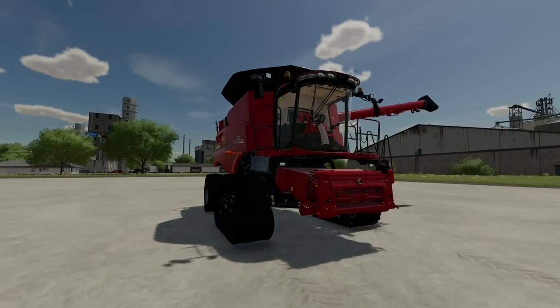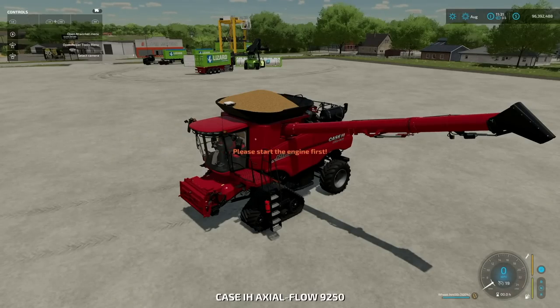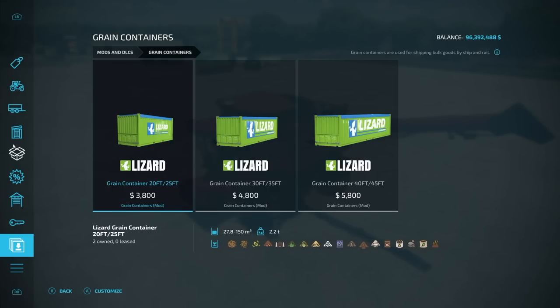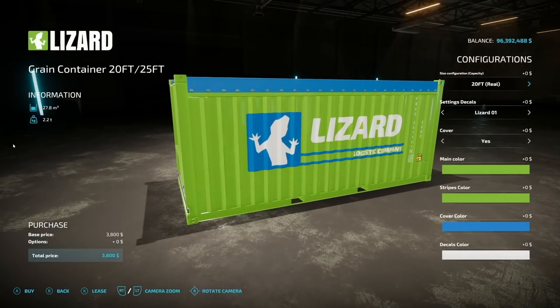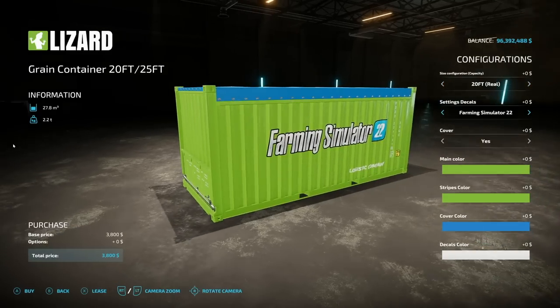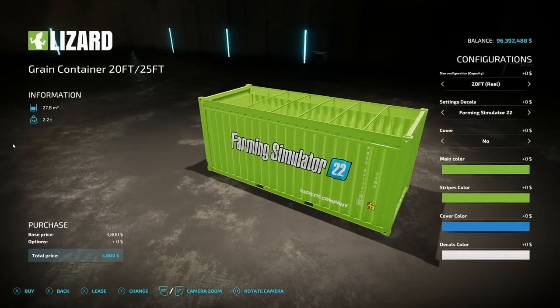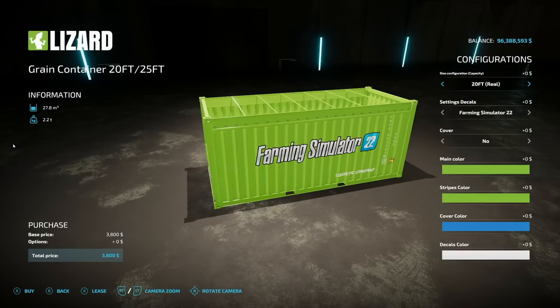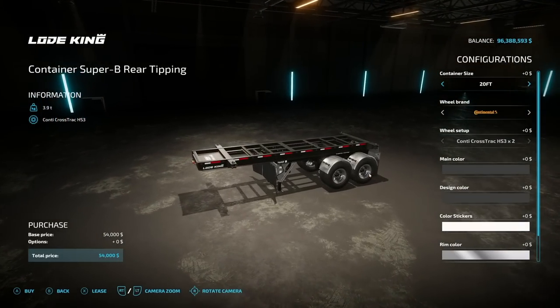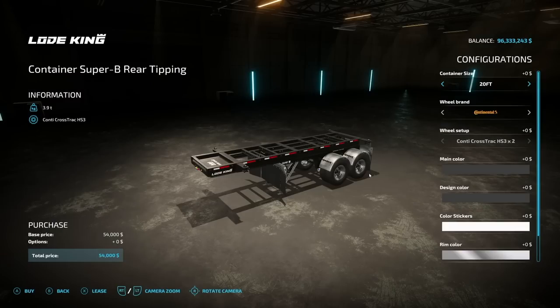We've got about 14,400 liters to deal with, so we need a tipper. We want a grain container that'll hold everything — a 20-foot should work. We can do unrealistic capacities on pretty much all of these. For the trailer, we'll go with the container Super B rear tipping — we only need one, so a 20-foot container size is perfectly fine.